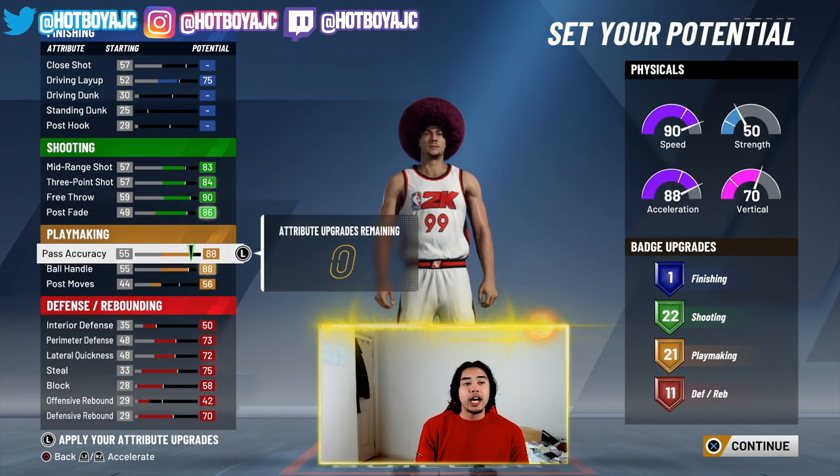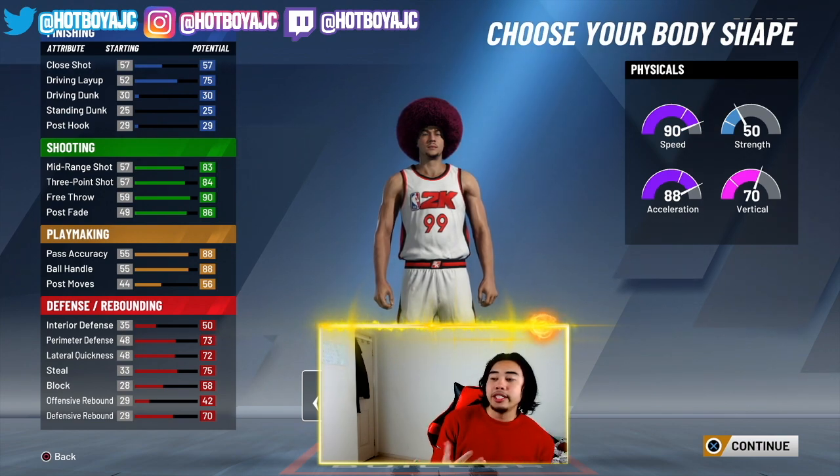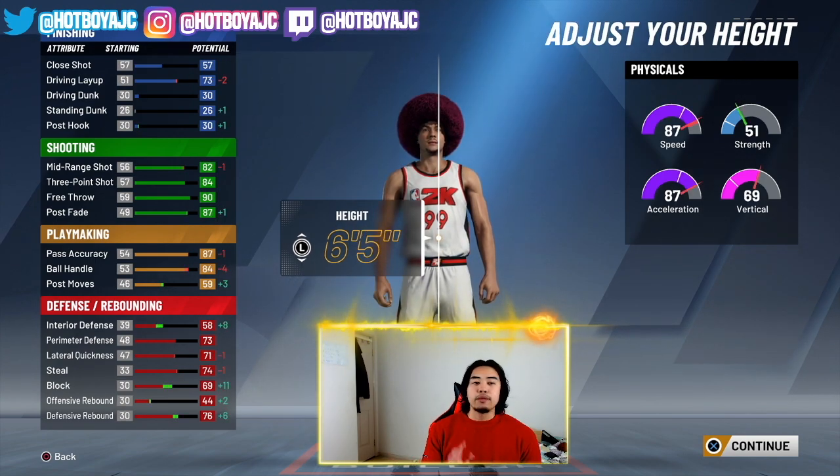55 badges is definitely more than enough. Just take a quick look — this is how you're gonna look when it comes to the distribution of attribute points. Body shape, pick whatever, it doesn't matter. For the height, I actually recommend 6'5". The reason why: interior defense goes up, block goes up by plus 11, and your mid-range only goes down by one, which is nothing. Post-fade goes up by one.